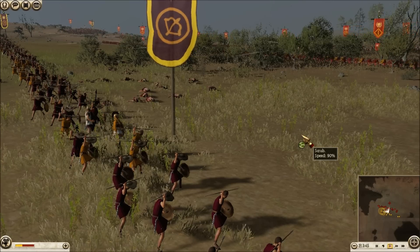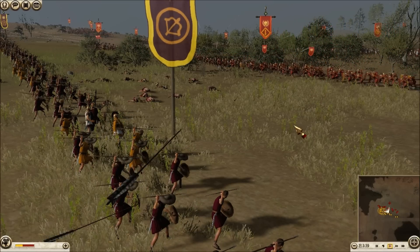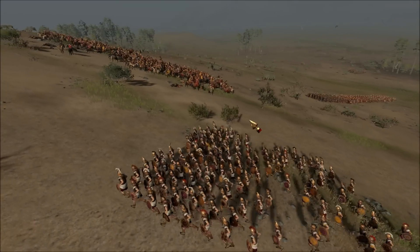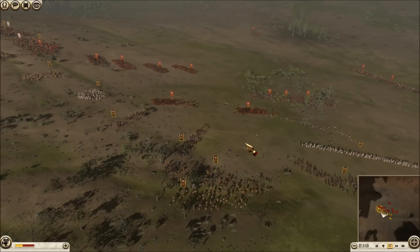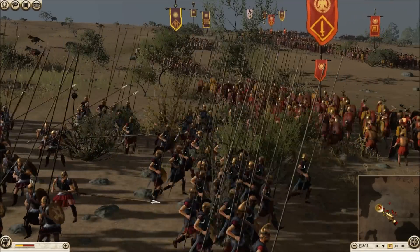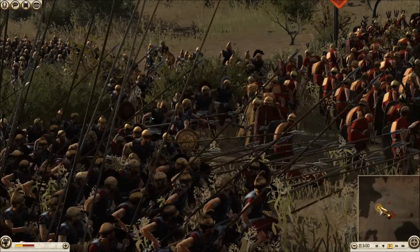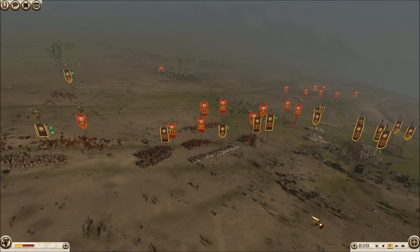In the center, my javelinmen are going to start harassing his hastati as they come forward. If they proceed anymore, my javelinmen will fall back behind my phalanx. His swords have joined the equite fight, but I'm doing the same thing — moving up my general and some other pikes to join the fight on the left. My Thessalians are putting the finishing touches on his equites — as you can see on the top left, his equites are routing. So the charge was pretty dynamic on my part. I'm getting my guys into phalanx formation to confront his blade units so they don't outflank me, and I'll use my cav to protect the flanks of my phalanx.